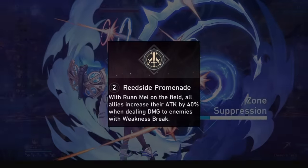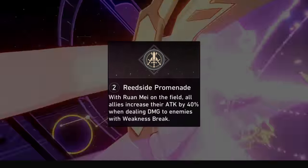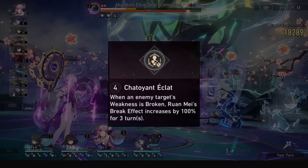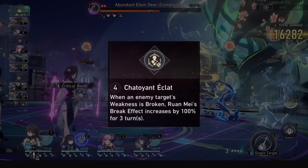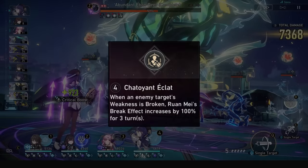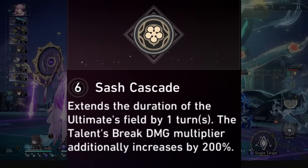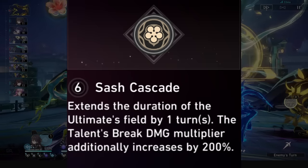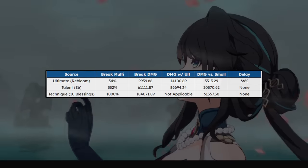Her E2 gives a 40% attack buff to any ally that hits a weakness broken enemy — another unique buff to her assortment of buffs. This ranges from good to great depending on your DPS and how much attack percent they have, and it will be applied before they do damage. Her E4 gives Ruan Mei a 3-turn 100% break effect buff when an enemy's weakness is broken, allowing for much lower stat requirements, pumping you up to 280% break effect. Her E6 makes her ultimate duration last 1 extra turn for now 3 turns, planned for permanent ult uptime at a 3-turn rotation, and it also increases her break damage multiplier on her talent. Along with all previous Eidolons, you can make Ruan Mei hit for over 100k break damage procs when allies break enemy weaknesses.